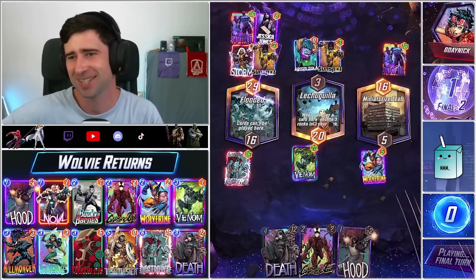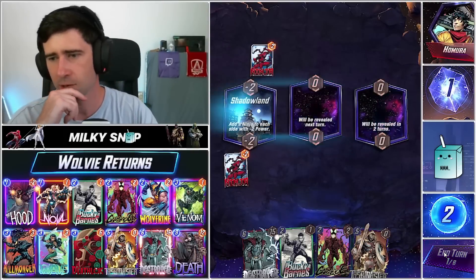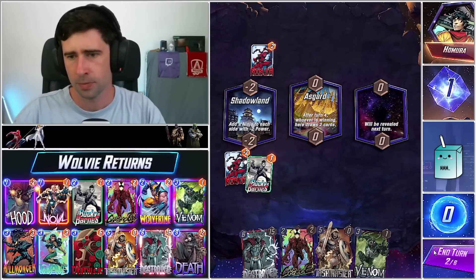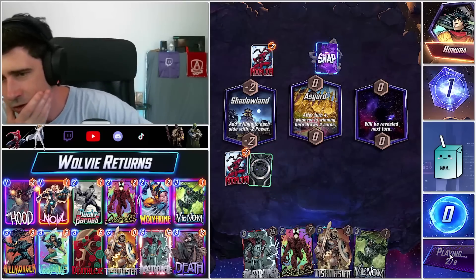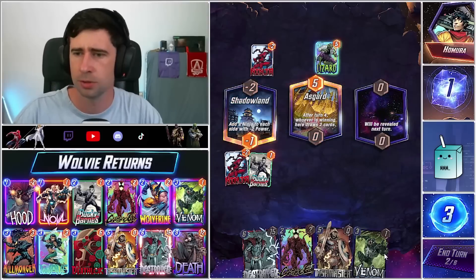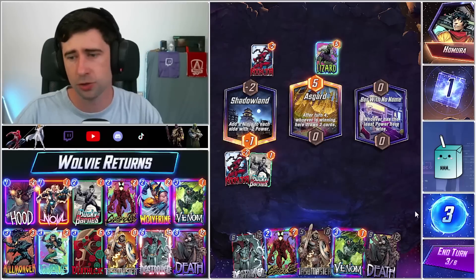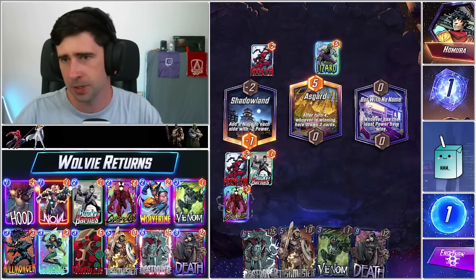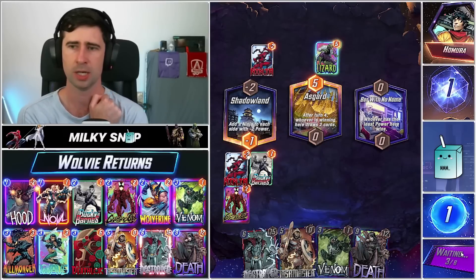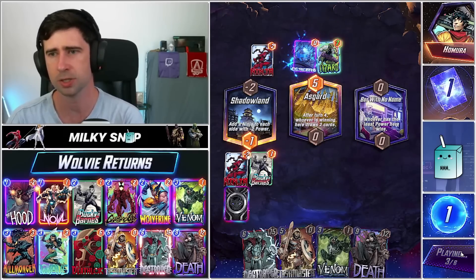That is so unlucky. Again, we've got Shadowland — actually a pretty great location for us. So we can do our Destroyer if we get Wave, if not I think we'll just go down the Carnage route. We can drop the Hood here if we get Hood. Let's just go ahead and get the ball rolling with Carnage. Oh interesting — a Cerebro list, so is this a Cerebro 2 with Lizard or is it Cerebro 5?